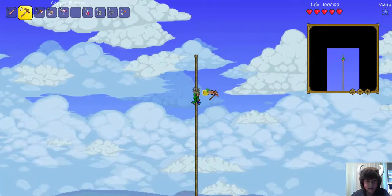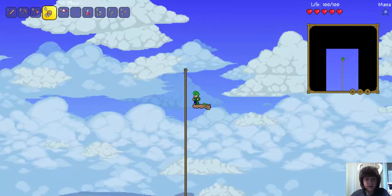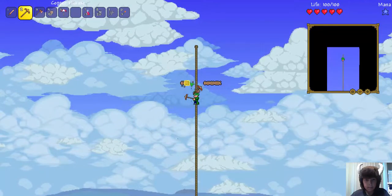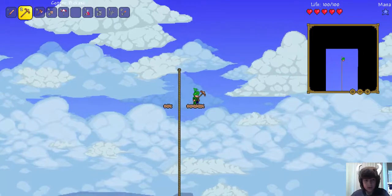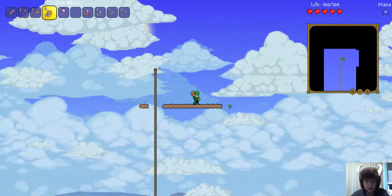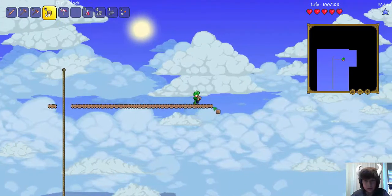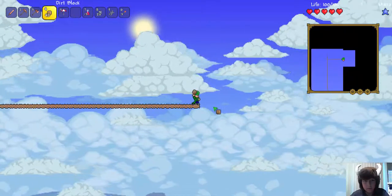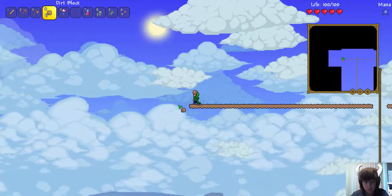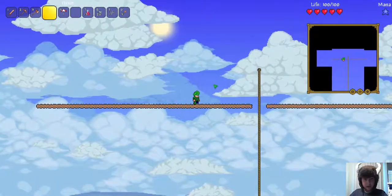Now we have our floating island! Let's hop up here — we need to get back onto the rope. There we go. Let's just start placing. Let's hope that we don't fall because that will be very bad. I'm going to place a lot of dirt over here and now some dirt over here too. Okay, so we have our platform!